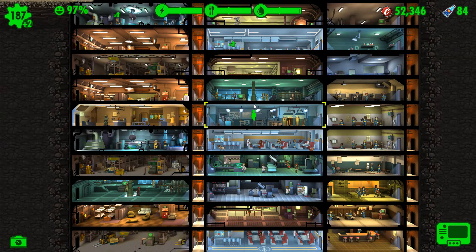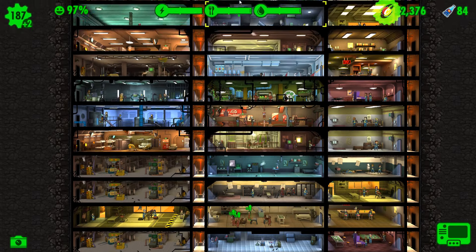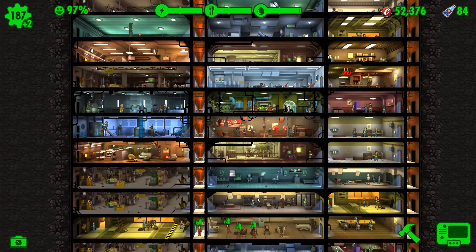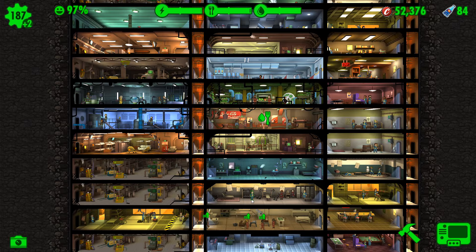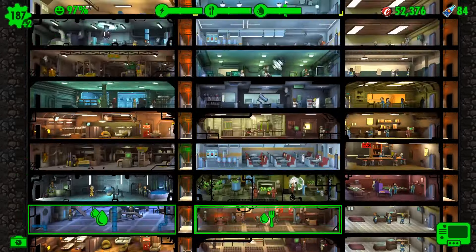Ghosty boy, you're currently wandering around the vault. Let's drag you somewhere. Agility 10. Okay, lovely stuff. Keep collecting all of our special stats.